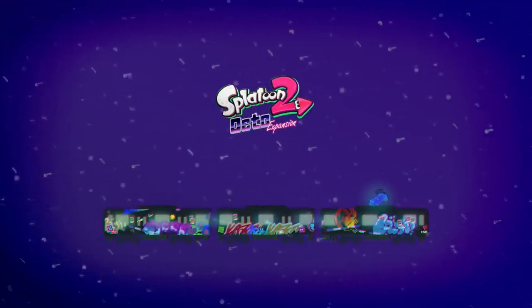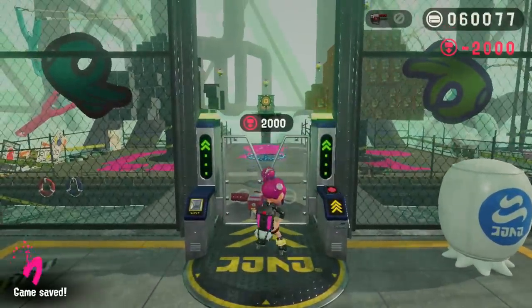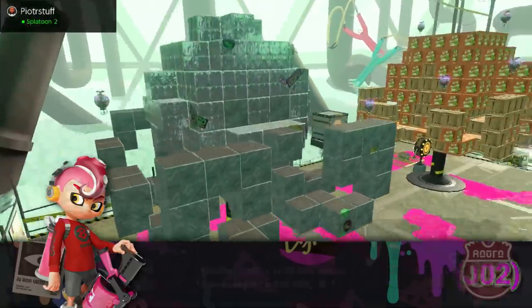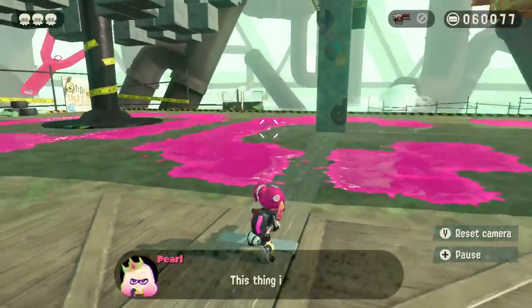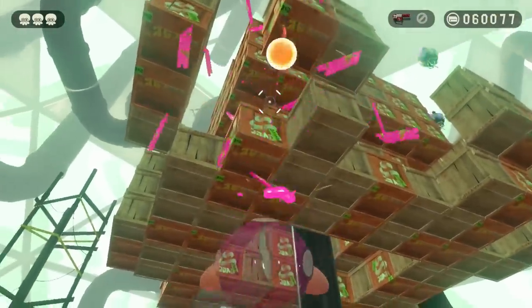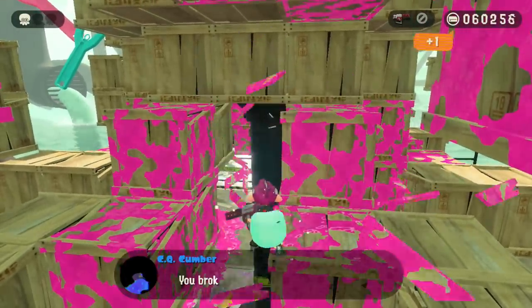And finally, the hardest challenge in the Splatoon 2 Octo Expansion is the Matchmaker Station with the Rapid Blaster. You haven't experienced true Splatoon frustration and rage until you've played and completed this level with this weapon. In this challenge, you're supposed to break the orange boxes so that the shape on the right matches the shape on the left. Except that you're forced to break the boxes with the Rapid Blaster, which will break any boxes around the orange boxes if you aren't extremely precise with your shots. And if you break one singular wrong box, you'll be killed and all of your progress reset. Oh, you only have one orange box left and you messed up the shot? Too bad — we'll now do it all over again.